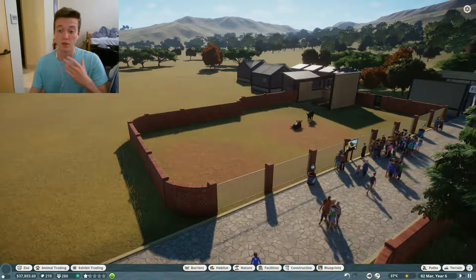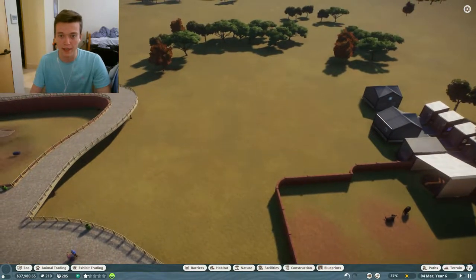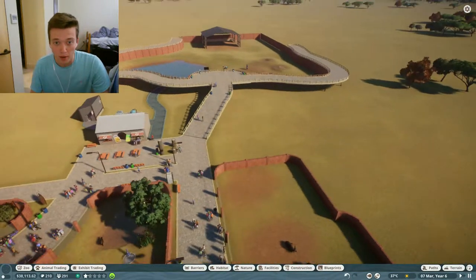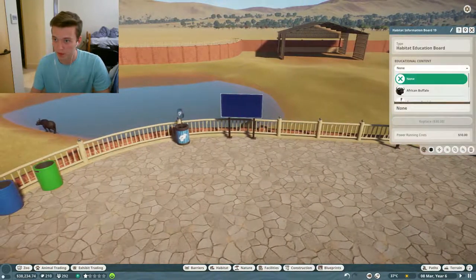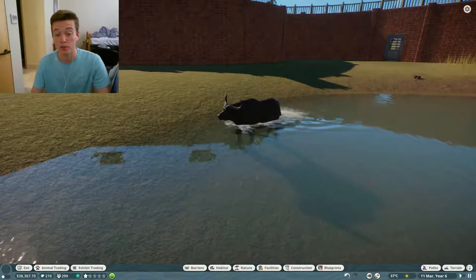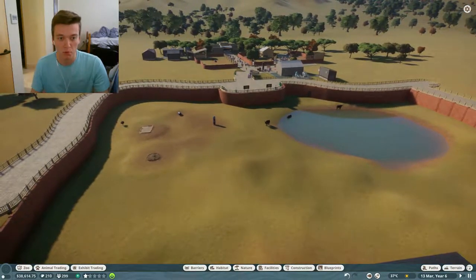I'm going to delete the old exhibit, make a few buildings for a nice little entrance to the park, and make more habitats back here — maybe even an exhibit too. We'll have more of a path come through here as well. Our ostriches are hopefully in here now — oh my god, this one's swimming! They finally have their water so they should be happy. We now have a nice big pool for them.